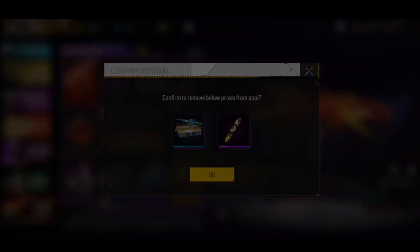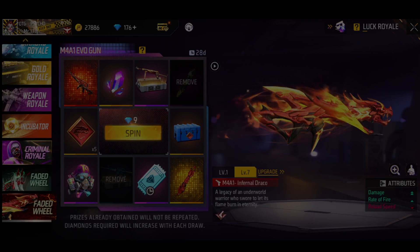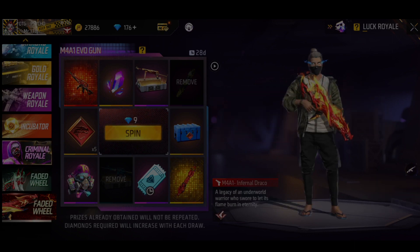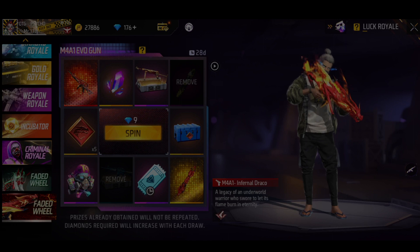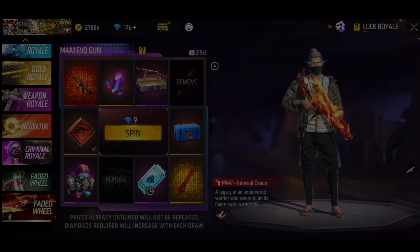This is double damage, single rate of fire, reload speed minus. This is max level — if you want to upgrade it, this is the most powerful power. This is double damage, single rate of fire.